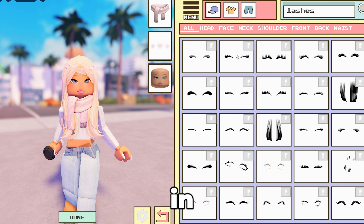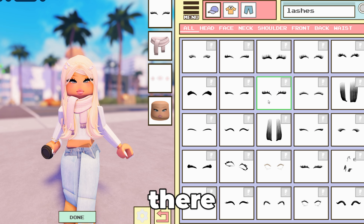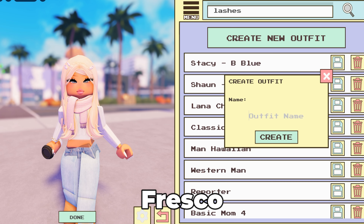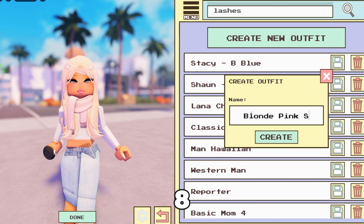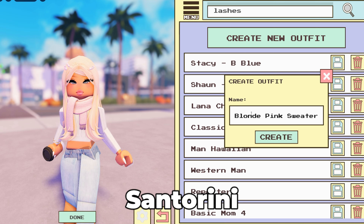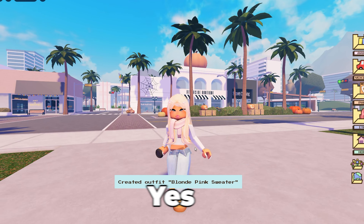Question seven: in Berry Avenue Santorini, there is a restaurant called Fresco Cafe. How much is a fresh smoothie there? Question eight: still in Santorini, is there a windmill? Yes or no.